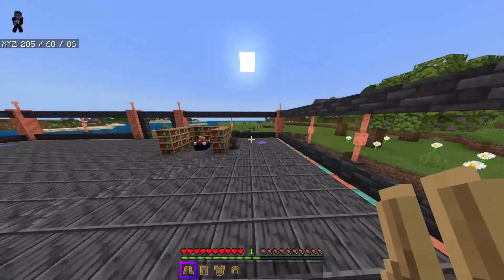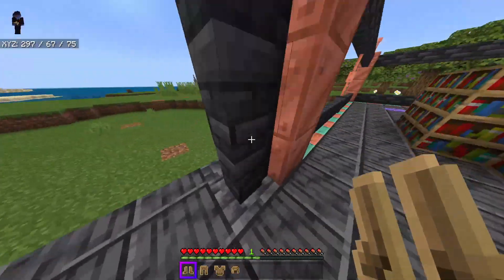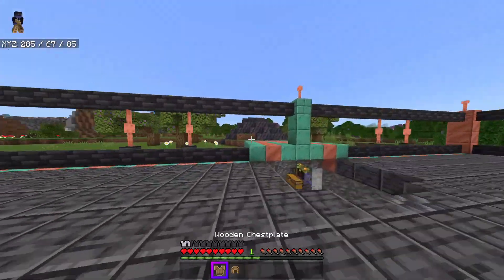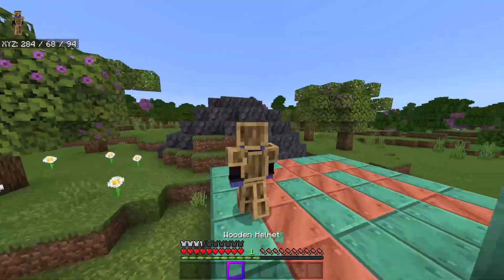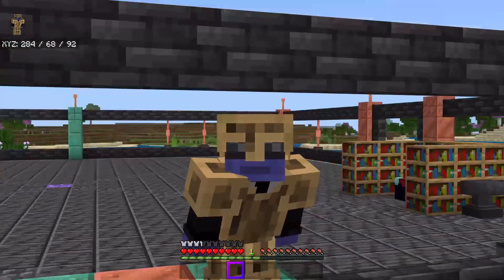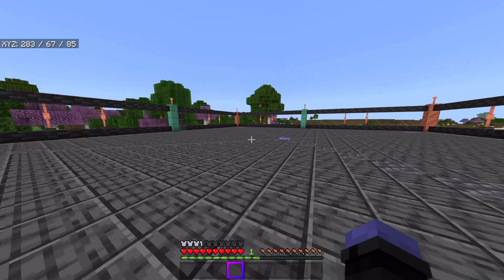So now, instead of having to get leather and stuff and waste it on armor, what I normally do is I just don't use armor until I find iron. Now there's wood armor. You make wood armor out of logs instead of planks. I thought planks would have been probably way too cheap and overpowered, and I feel like logs are a fair trade-off, and you make it just like normal armor.